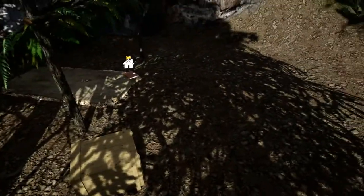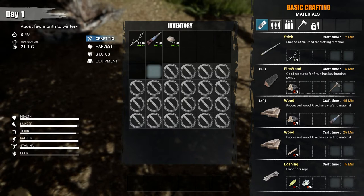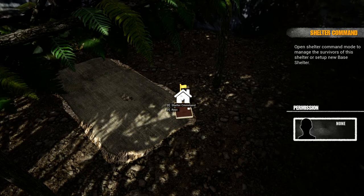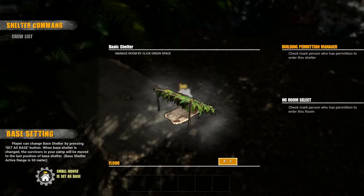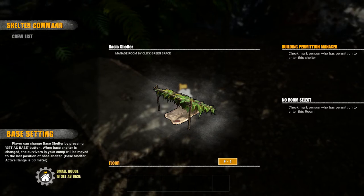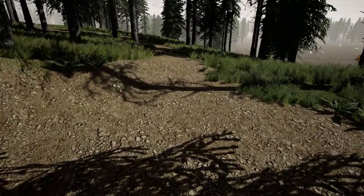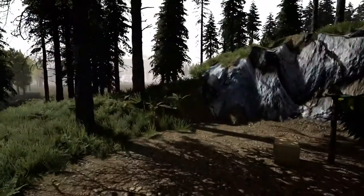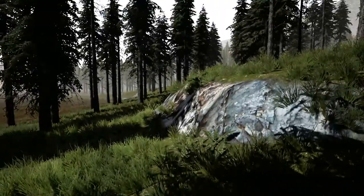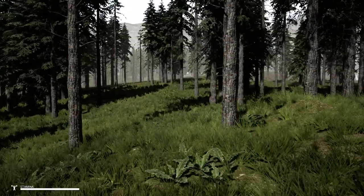Grab this stone. Inventory — alright, so we've got eleven spots. This is our shelter, let's hit E. There's a check mark for person permitted to enter the shelter. It is daytime. We've got farmland down here, a farm over here. Jump — come on, get up there. We'll go around. There's a car over there, and some buildings off to our right.